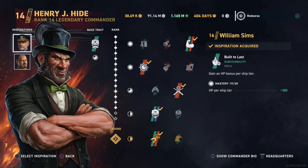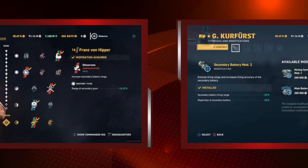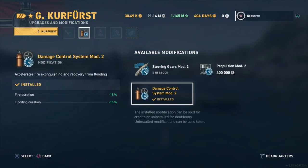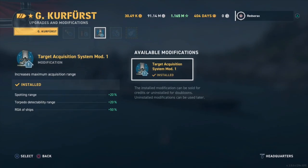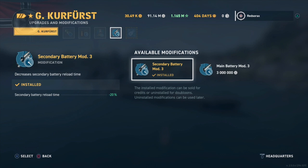Our first inspiration is William Sims, sticking with the health and tank build. Our second inspiration is Franz von Hipper for the secondary build — he's level 19 out of 20. In our first upgrade slot we're running Secondary Battery Mod 2 for more range and better dispersion. The next slot is Damage Control, which in my opinion is what you always run on a battleship. Then Target Acquisition Mod 1, and in the fourth slot Secondary Battery Mod 3 for a better reload time.